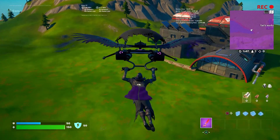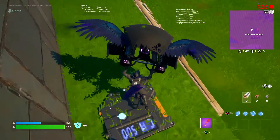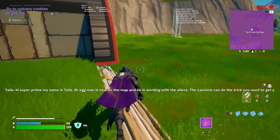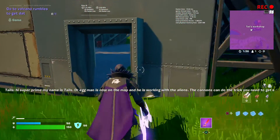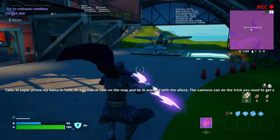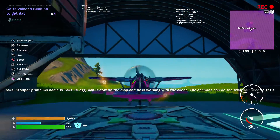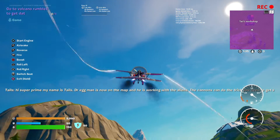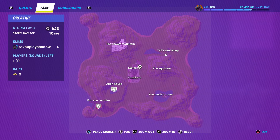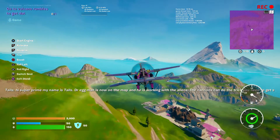Let's go do this one. You go to Tails' workshop and he says: 'Hi Superprime, my name is Tails. Dr. Eggman is now on the map — he is working with the aliens. The cannons can do the trick, you just need to go get the computer data.' Basically you gotta go to Volcano Rumbles.